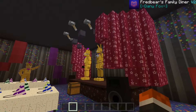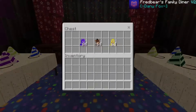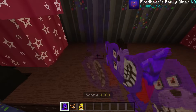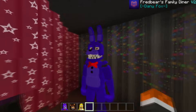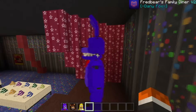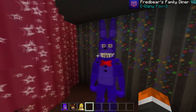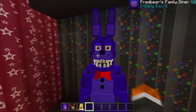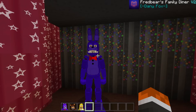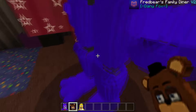Moving to the final party room, by process of elimination the remaining animatronics are the unwithered versions — Bonnie, Freddy, and Chica. Placing Bonnie in the corner, it looks really weird seeing Bonnie with a face since I'm so used to Withered Bonnie without his face. He looks really good though — very sharp teeth, little whiskers on both sides, all blue with a red bow tie. Amazing detail.